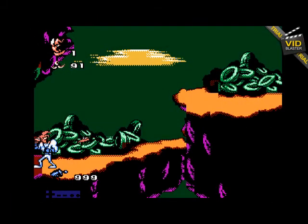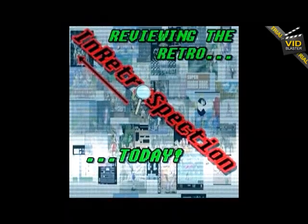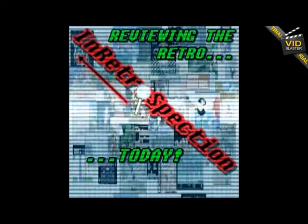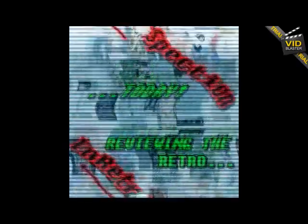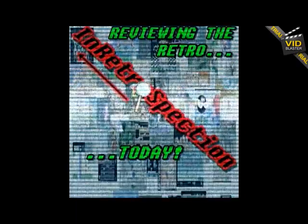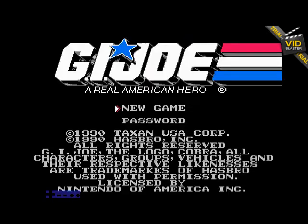Okay, well should we try a different game? Sure, why not — maybe we can get a real game. Okay, so random letter — G. And a random number — two. And that would be GI Joe. This could be interesting. I wonder what that plays like. Now this is a real game.